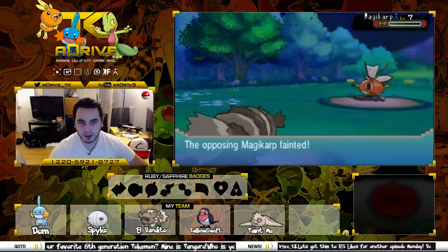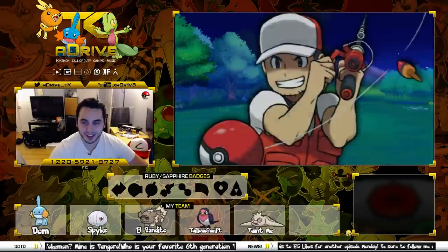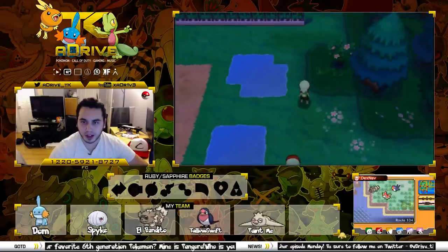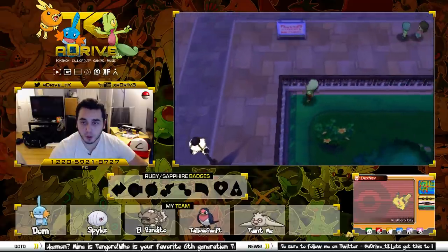My girlfriend Danny just got into Pokemon and I got her playing Alpha Sapphire as well — she's actually doing a pretty decent job training up her whole team. But I think a lot of that has to do with the fact that they have the Experience Share now, which is a little bit different than what it used to be.